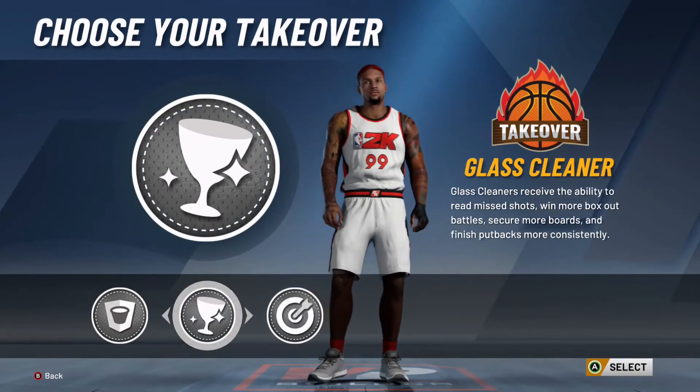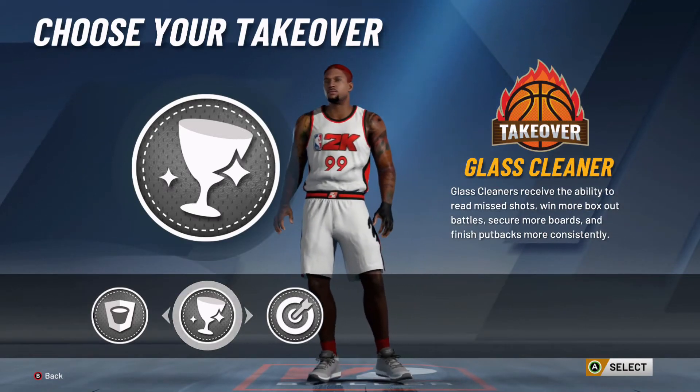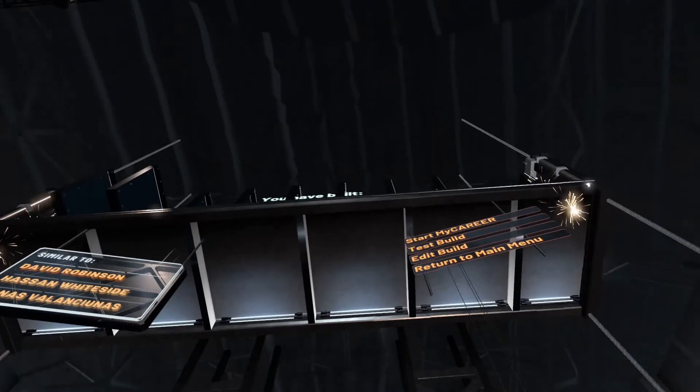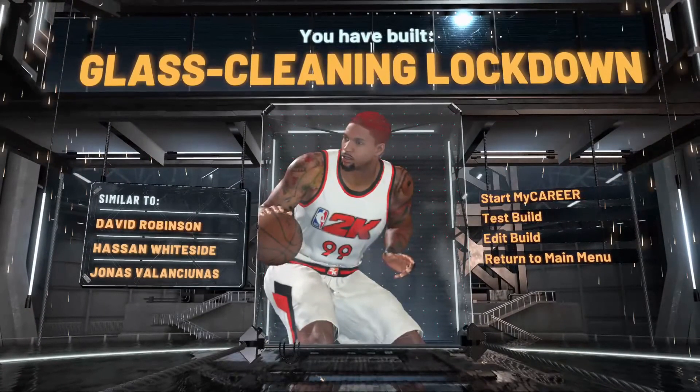So let's look at the three ball — 73 three-ball. I can even get sharpshooting takeover. I actually recommend it to some of y'all, but I'm going with the glass cleaning takeover because I don't even want people to know I can shoot. It's going to be so deceptive. And boom — the greatest glass cleaning lock build, official.